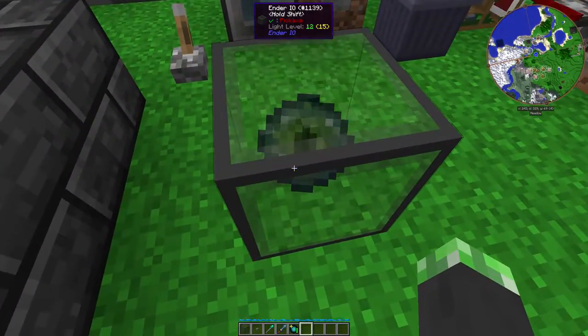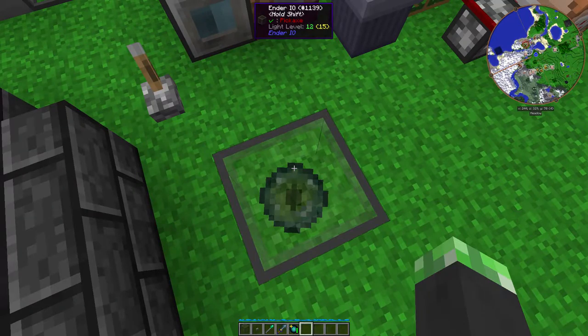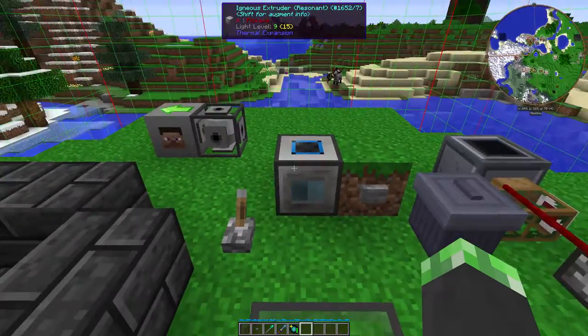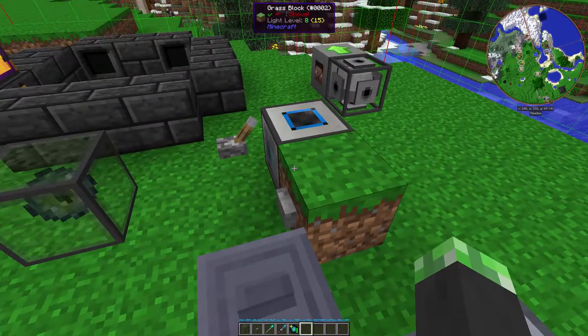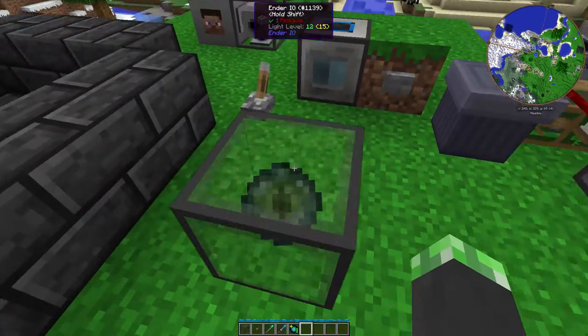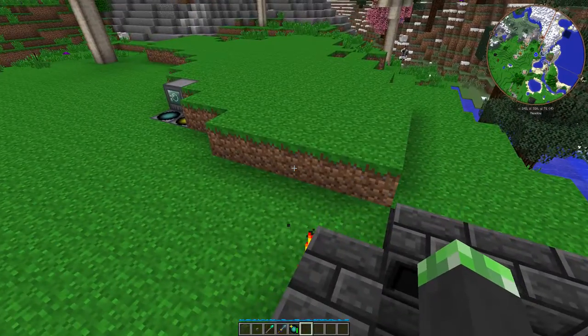Alrighty, so the Ender.io also — little disclaimer — the Ender.io will not work if the chunk the Ender.io is in is not loaded. So say for example, this chunk that I'm in, if this chunk here is not loaded, then this Ender.io will not work. So basically, you need to have like a chunk loader or something here in order for the Ender.io to work if you want to interface from a long distance.